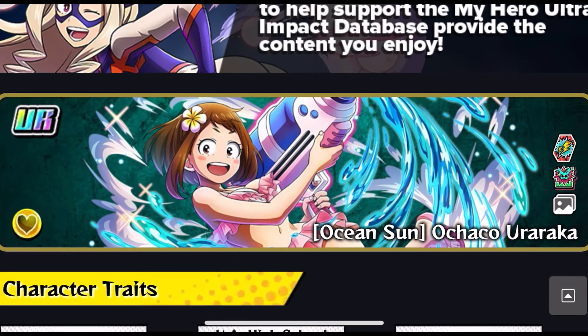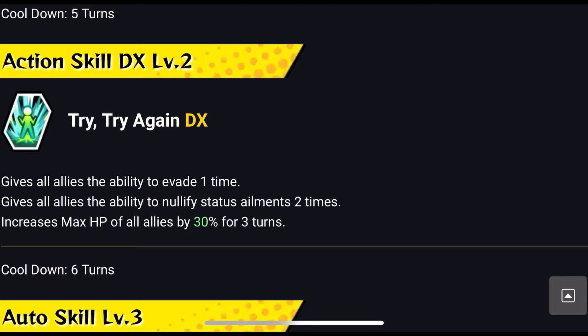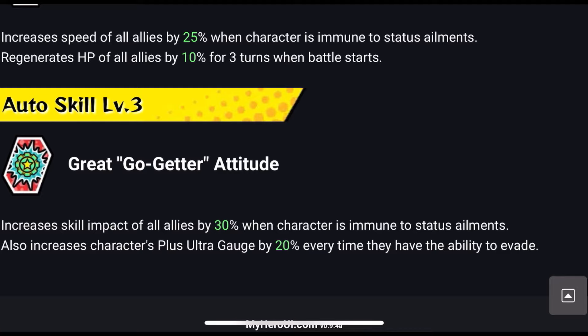The character I personally used to beat this fight is World Heroes Mission Miriko. Her Plus Ultra heals and decreases defense for more damage. Her first action skill reduces action skill cooldown time by 1. Her second action skill gives evasion — personally I think this is one of the most important things in this fight, since neither Gantan nor Redestro can get through it. She increases max HP of all allies by 30% for 3 turns, and combined with Midoriya's 20% boost, that's 50% HP across the board.